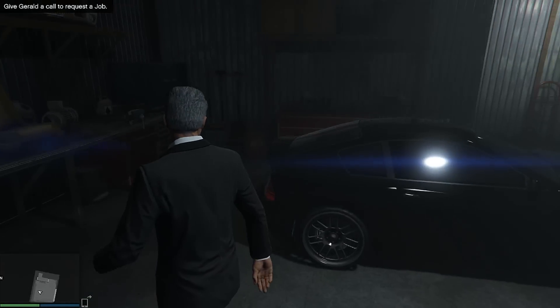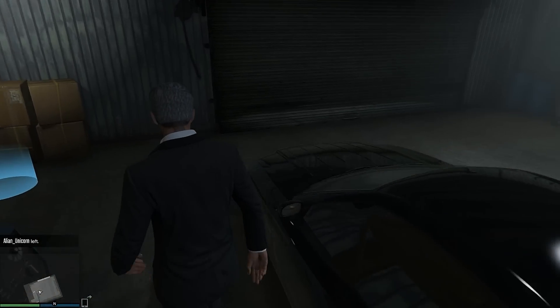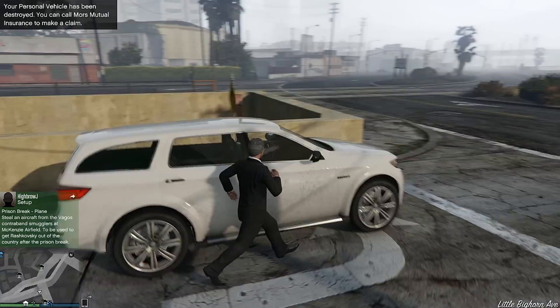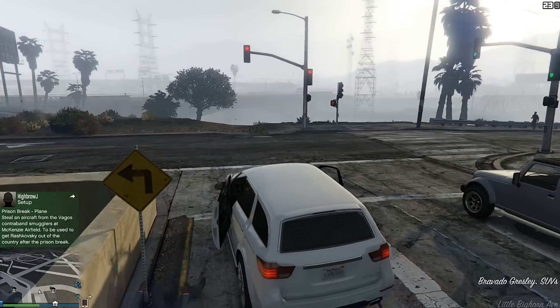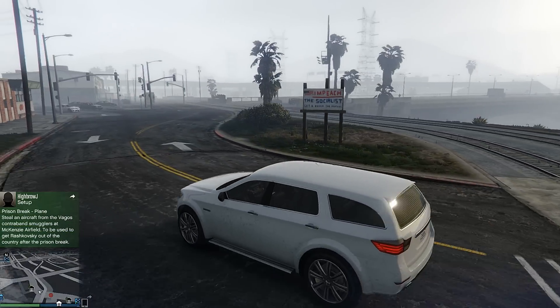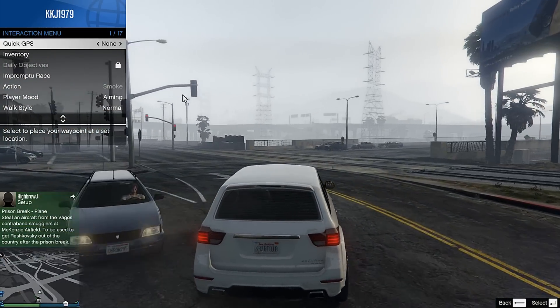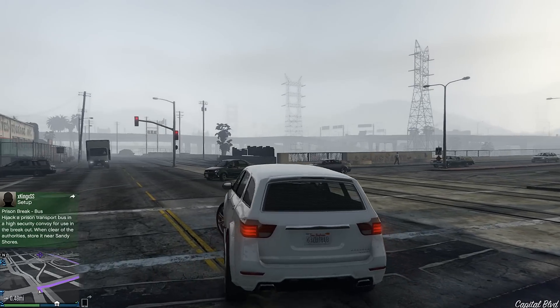When you first arrive in Los Santos with your new character you are tasked with stealing a car. The car I'm walking around now is a standard car that you can pick up and actually own from the beginning. The first car you steal and bring to the mod shop needs to be a car that you actually want to keep, because the first one you bring in you are allowed to get insurance and a tracker for it for free, which means you'll have that car for quite a while.